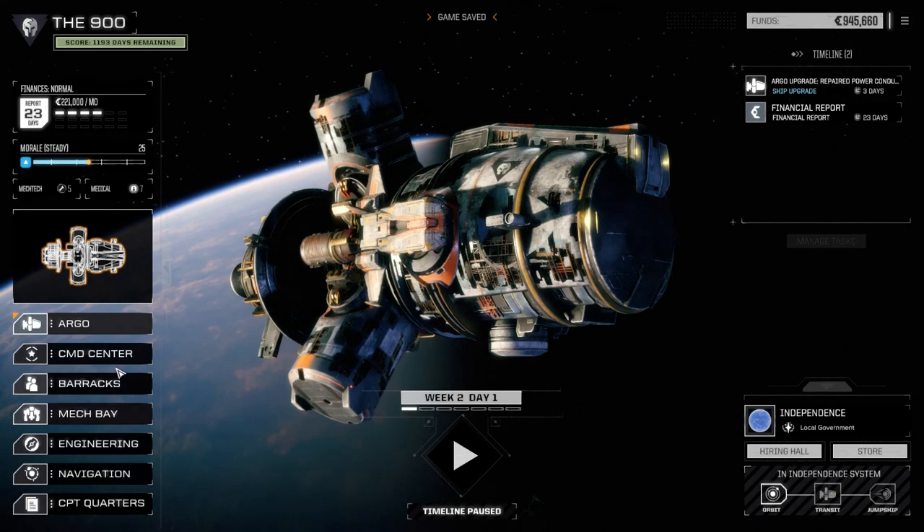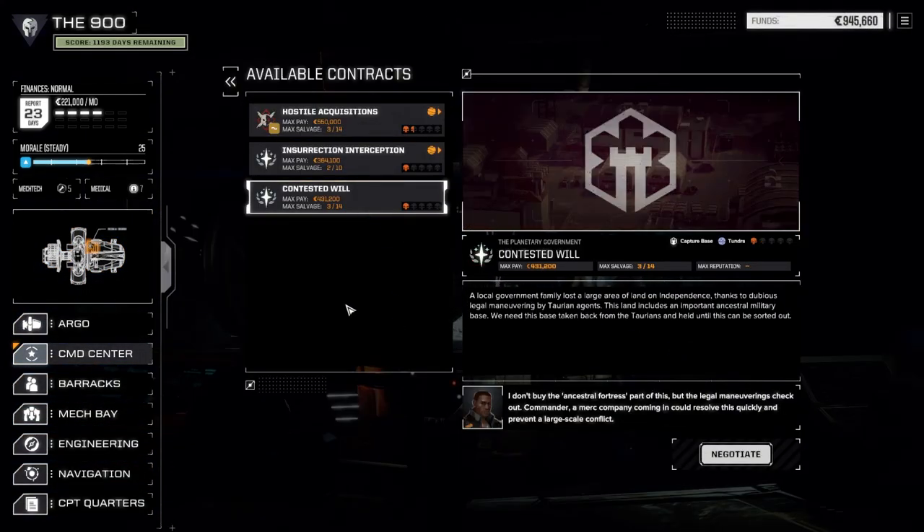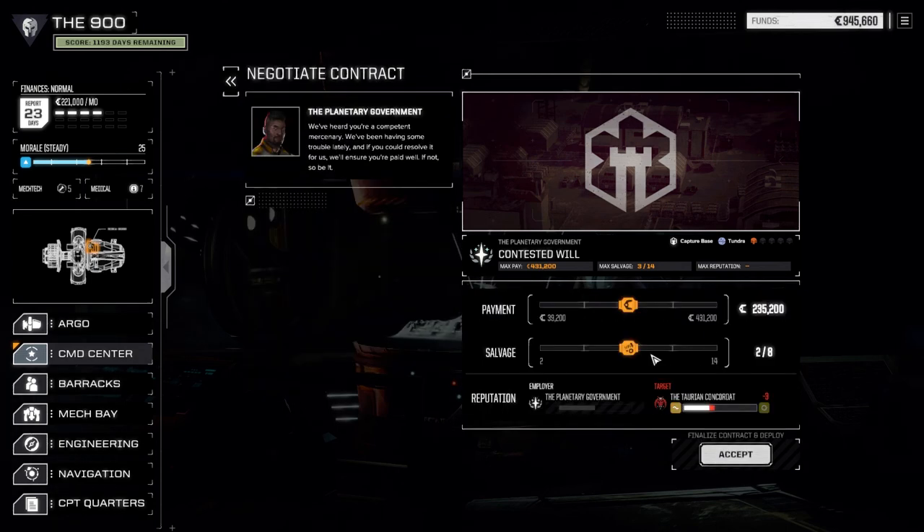Let's go to the command center and have a look at the contracts. We have Contested Will left — this is all that's available. We're moving against the Taurians. I've never really liked the Taurian Concordat, even when I used to play BattleTech on the tabletop. So I don't feel too bad about going after them, but this might be a bit more of a challenge. Capture base, one skull. Let's negotiate — we're going to take full salvage again. Still doing really well with cash.